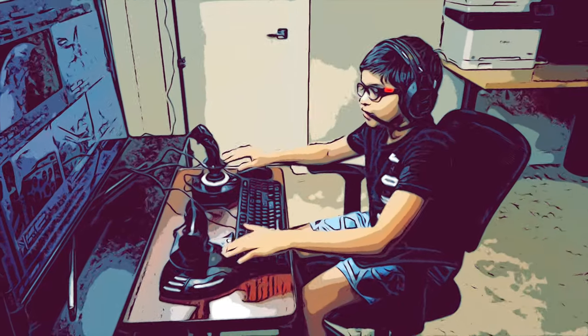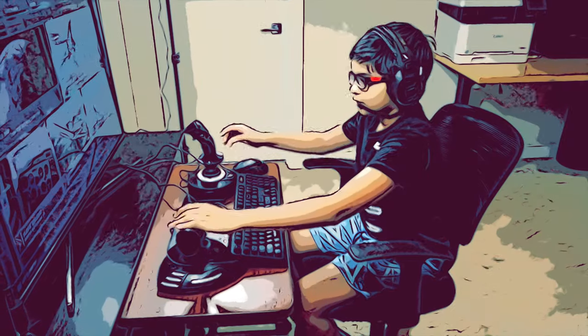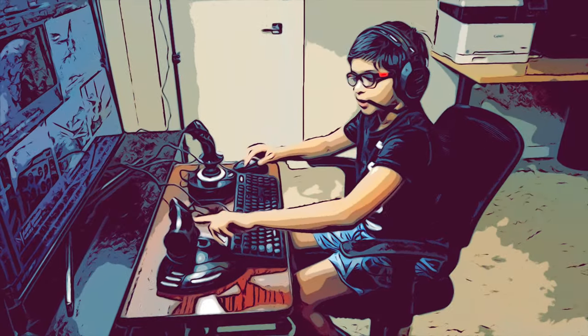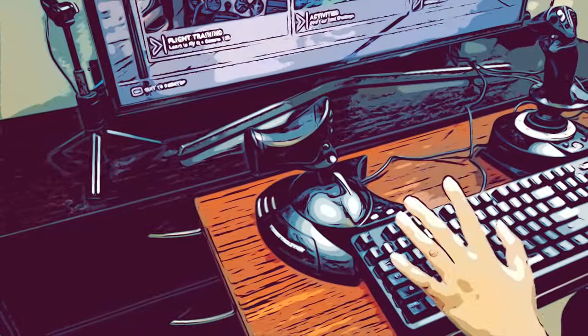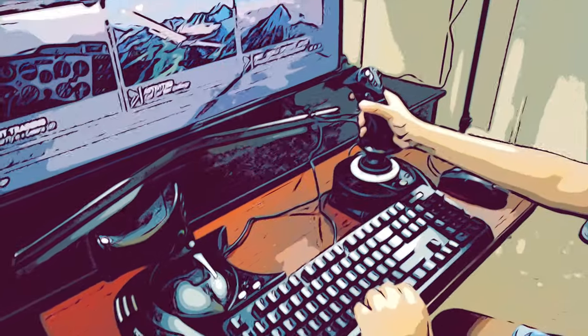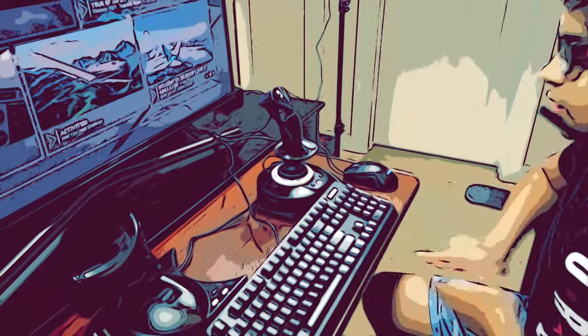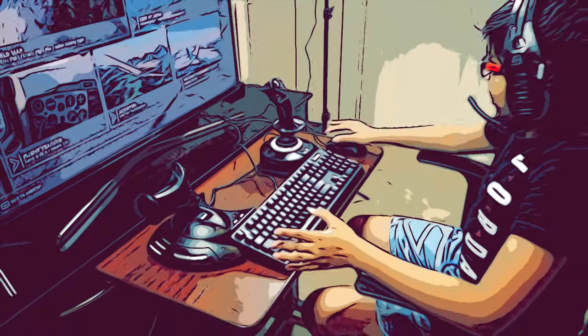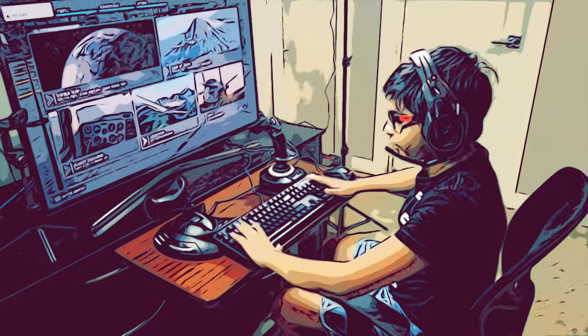Before we get into the Dubai thing, you guys are wondering what this is. This is the Thrustmaster T-Flight HOTAS 1. This is for Xbox and Windows. You've got the Xbox buttons — X, A, B, Y — and all the regular controls. So this can be used for Xbox and Windows. This is really good. I have my mouse here, these two pieces that separate, and my keyboard here.